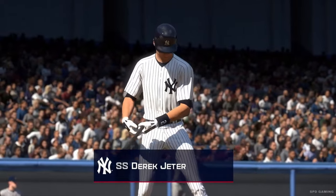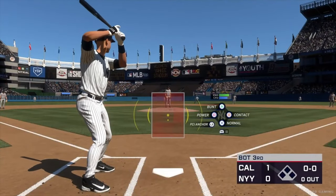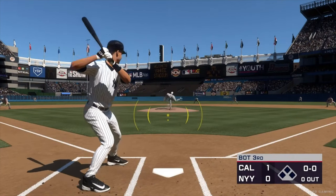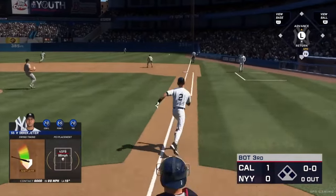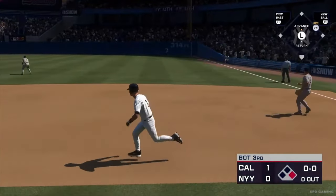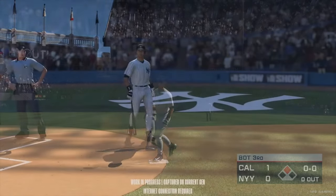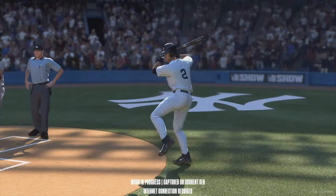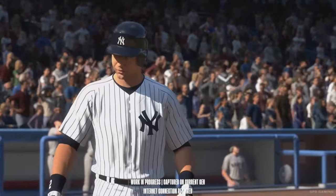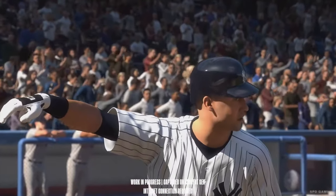One area where MLB The Show 24 truly excels is in its expansion of narrative-based content within the storylines section. The Derek Jeter mode is a standout, weaving documentary-style elements into the gameplay that immerse you in the history and culture of baseball. Similarly, Season 2 of the Negro Leagues continues to deliver powerful stories, this time spotlighting remarkable figures like Tony Stone, though it's a shame that Season 1's content isn't included for newcomers.